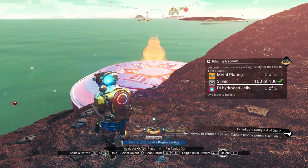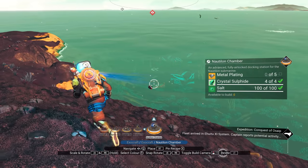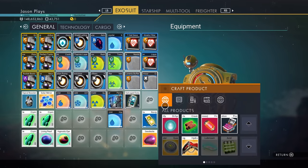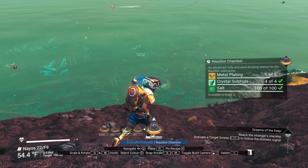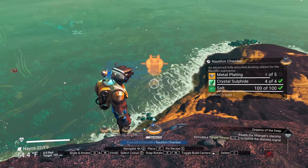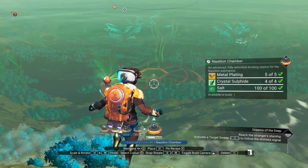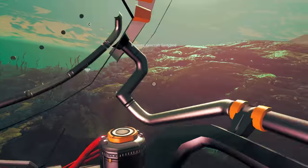To build the submarine, open your build menu, go to Exocraft, and place the Nautilon Chamber. It requires four metal plating, four crystal sulfide, and 100 salt. It also needs to be built underwater, of course. I make the metal plating — turns out it needs five, not four — then place it underwater. There's our submarine! Let's get in.